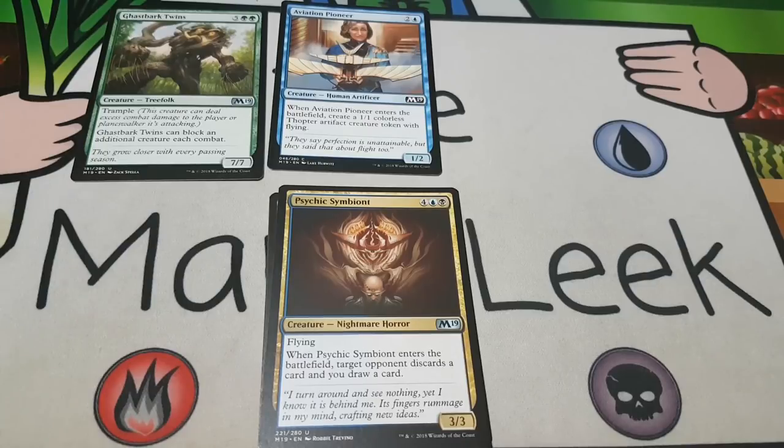Up next is Psychic Symbiote — four blue black for a creature nightmare horror, it's a three-three flyer. When Psychic Symbiote enters the battlefield, target opponent discards a card and you draw a card. This card is amazing — I love it and I've played it several times already. A three-three flyer for six is slightly expensive by one or two mana, but discarding a card and drawing a card is really, really good. This obviously pairs up with the discard synergies of a Fell Specter or even Raise from the Grave. I love Psychic Symbiote. It's two colors which makes me slightly iffy, but I'd still consider first picking it.